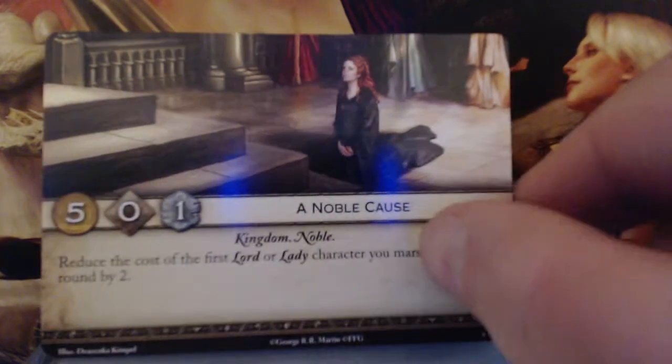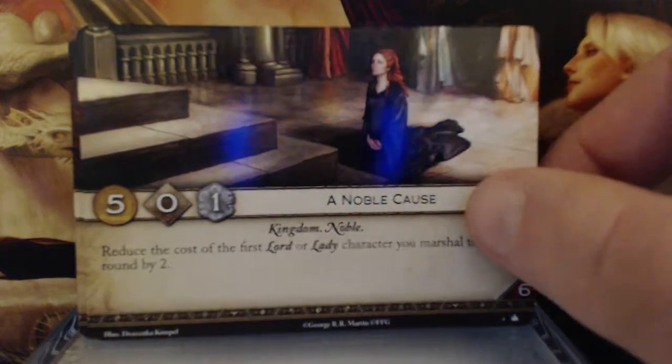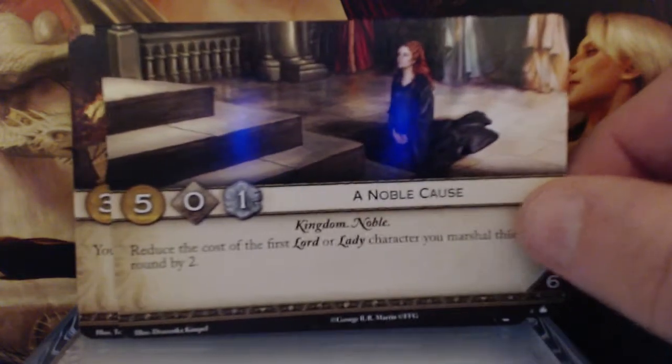A Noble Cause. 5 gold, 0 initiative, 1 claim. Kingdom and Noble keywords. Reduce the cost of the first Lord or Lady character you marshal this round by 2. And it has a 6 reserve. Not bad. Again, low initiative — although maybe I'm spoiled by higher initiative cards. But not bad, especially if you play a lot of Lords or Ladies.